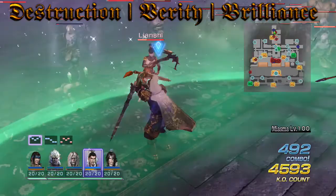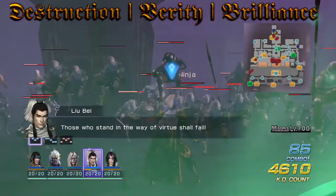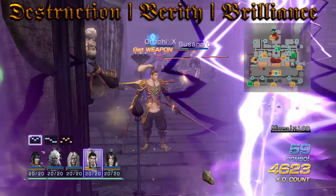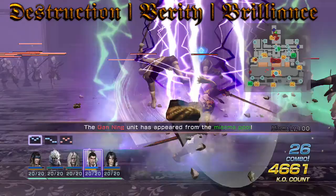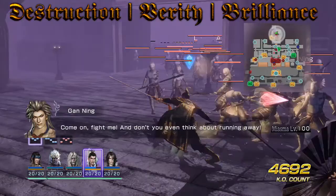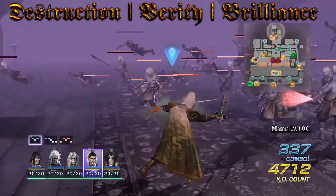Last honorable mention is Brilliance, which puts elements on your basic square attacks — great if you spam square and don't use musou or charge attacks much. However, it requires full musou to activate, so anything that drains your musou renders it useless. There's also Wrath, which works like Brilliance but requires full health instead. I prefer Brilliance because it's easier to control your musou level than your health.